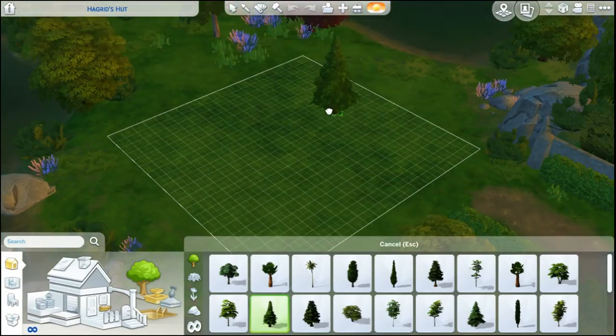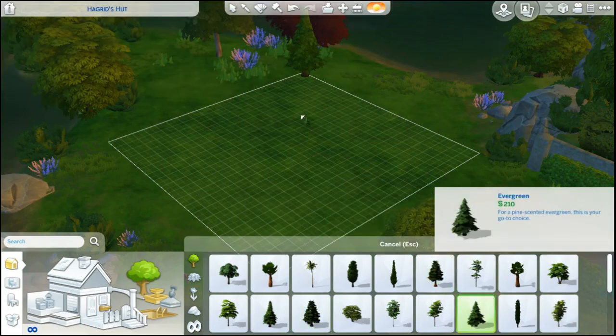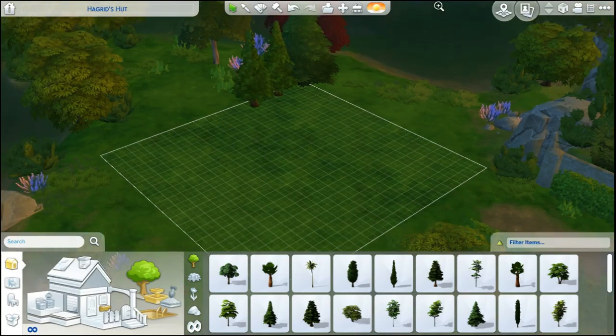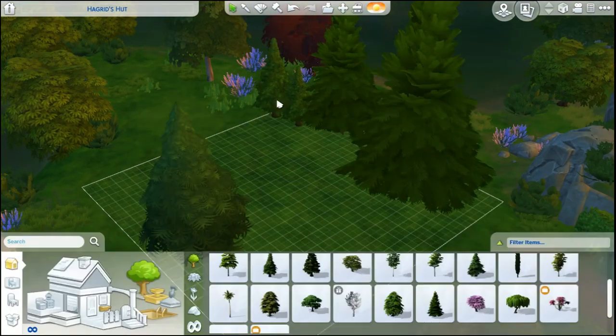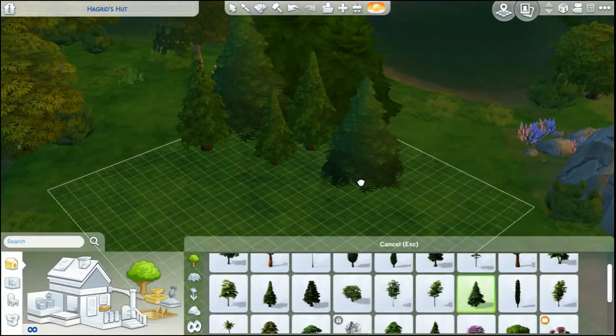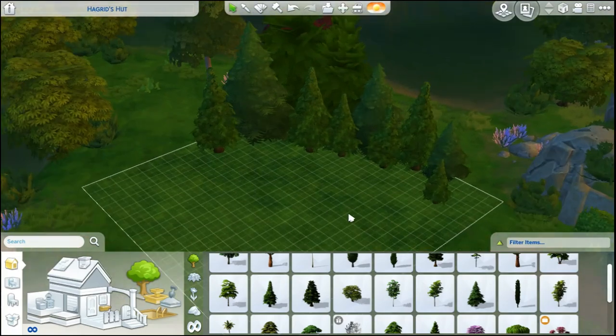Hey guys, it's Amber back again with another Sims 4 speed build. Today we're going to be doing Hagrid's Hut from Harry Potter and I'm super stoked for this build. I had so much fun doing it. Like I mentioned in my past two videos, I'm going to do a Harry Potter build challenge thing, like a little playlist of Harry Potter builds in Sims.